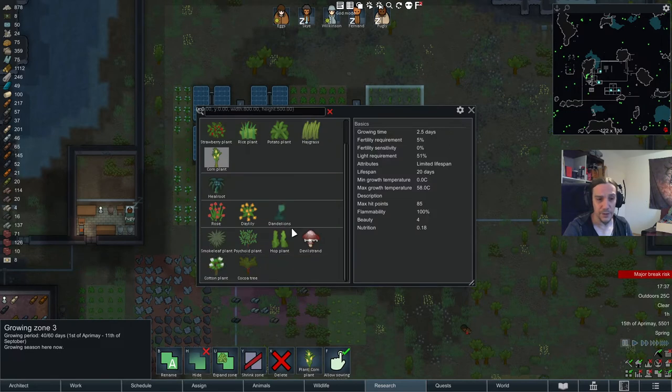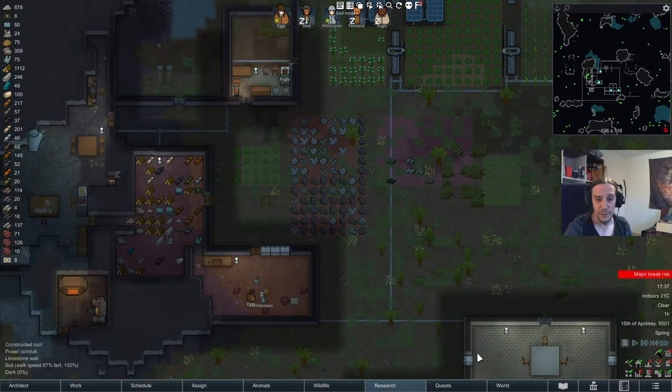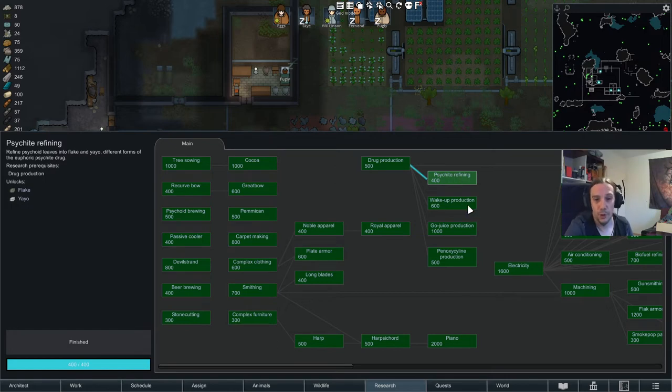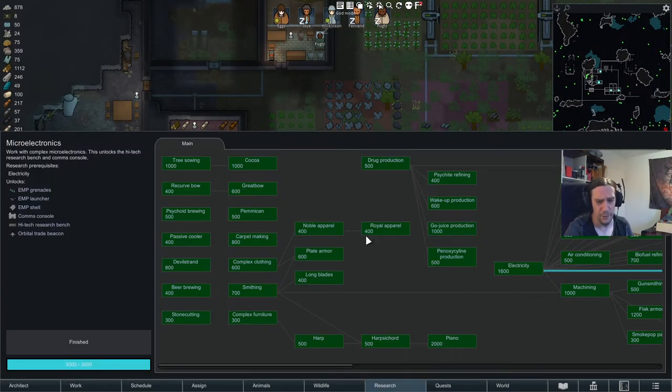Agricultural products also offer drugs. Drugs can be made from smoke leaf plants and psychoid plants. Smoke leaf can be processed directly without extra research. For psychoid plants, you need either psychoid brewing to turn it into tea, or the drug production technology alongside psychoid refining to make harder drugs. However, be aware that people can go into psychoid binges when lots of psychoid products are available — especially dangerous for colonists with chemical fascinations.